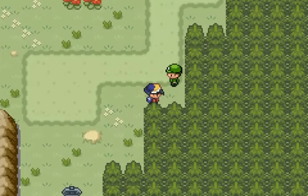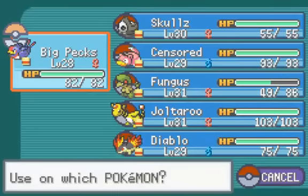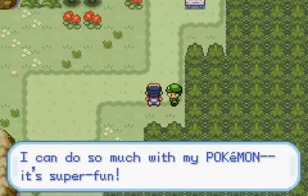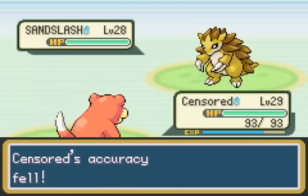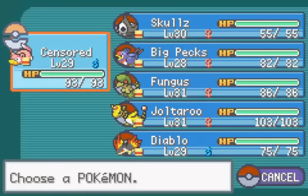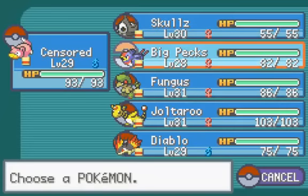There's another trainer for me to battle. I want to keep Big Pex in front — Big Pex is falling just a little behind. And heal Frangash, for that matter. Frangash is healed up. Let's take this guy on. I forgot to switch out anybody — oh no, I didn't. I have Big Pex out there, but that's a horrible matchup. So now we'll go into Censored. Hit with a Surf if we can — and we did that time, but it won't take it out. And the second one will.